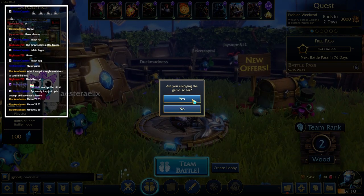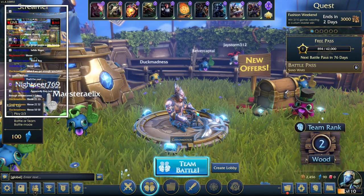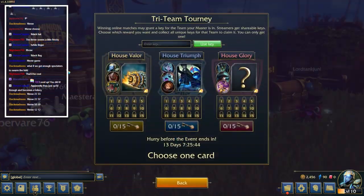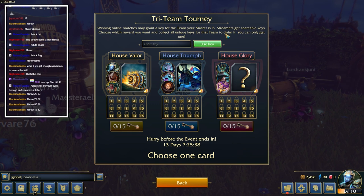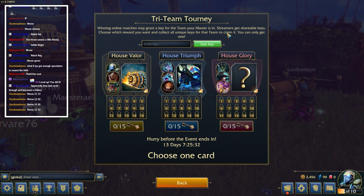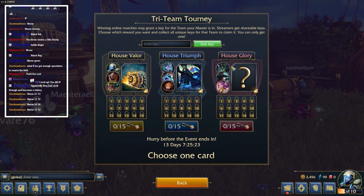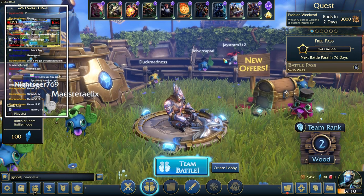Are you enjoying the game so far? I am actually! You guys are doing emotes - cool. You know what, we'll choose the red card because red is fun. Try team tourney - winning online matches may grant a key for the team your master is in. Streamers get shareable keys - choose which reward you want and collect all unique keys for the team to claim it. House Glory clearly. I apparently can't click it - you know what, I don't care what it is anymore.